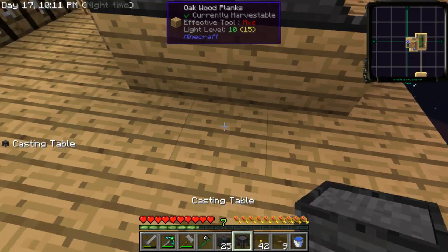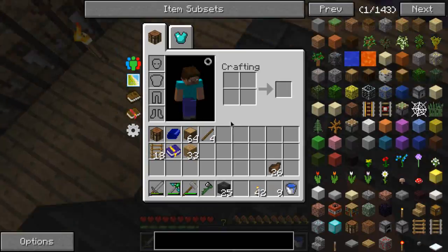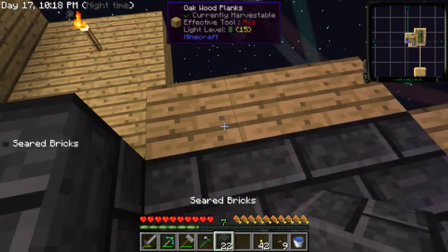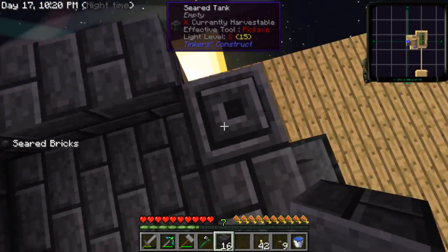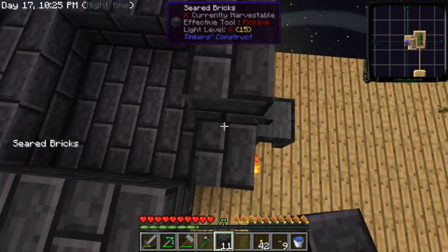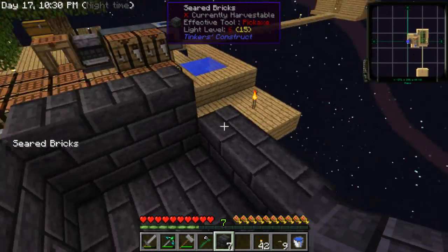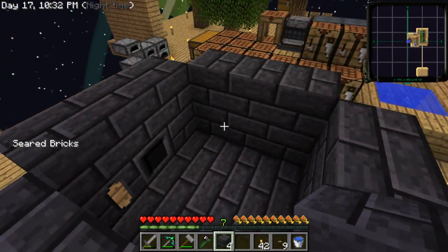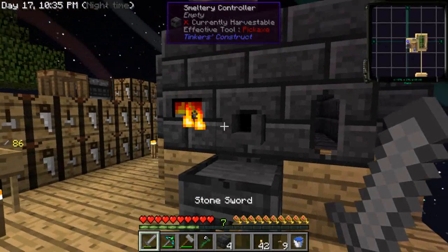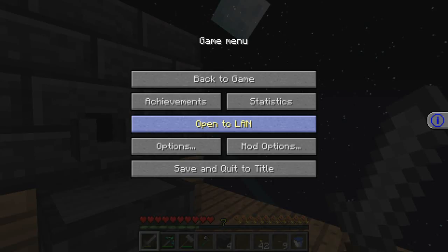All right, finally. Okay, now I'm gonna build up the walls. So this is now an active smeltery. I'm gonna build it up a bit more, but I don't have enough. Two more, another one of these — I only have enough for a little bit. But this is better than it was because it's now doubled — I only had nine before, so I can smelt more.